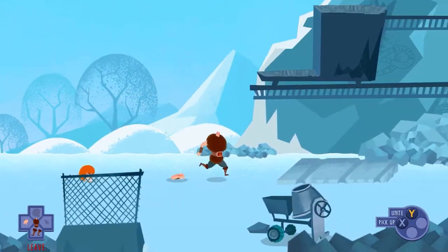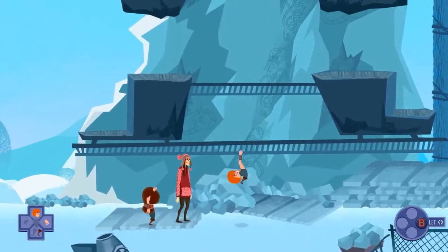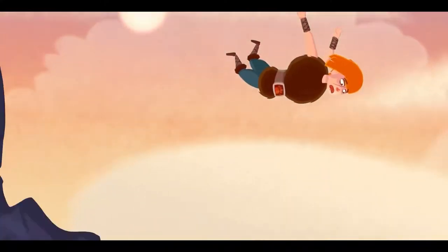Helheim Hassel is a narrative adventure game with puzzle platforming elements, where the primary game loop is detaching and attaching your limbs in different combinations to solve puzzles. You play as Björn, a pacifist viking that dies a glorious death on accident and gets taken to Valhalla against his will.